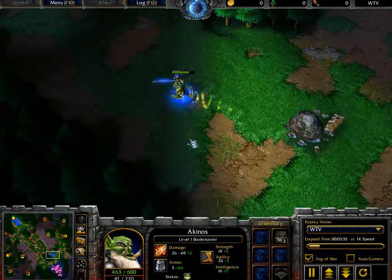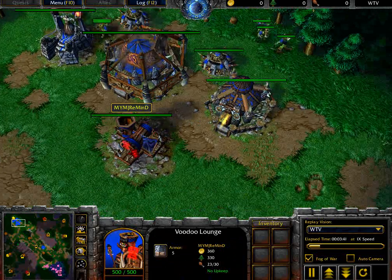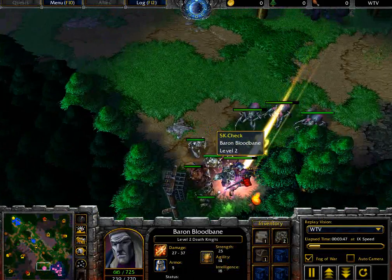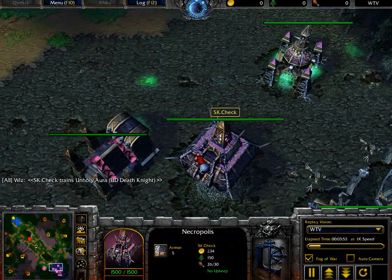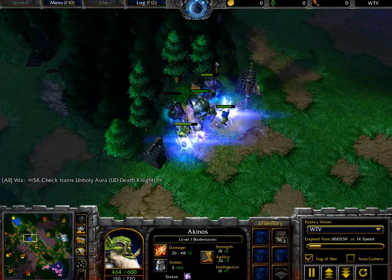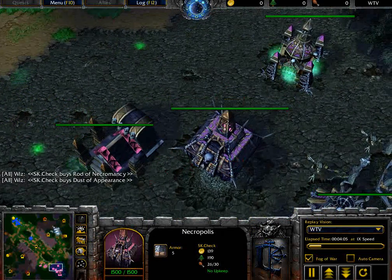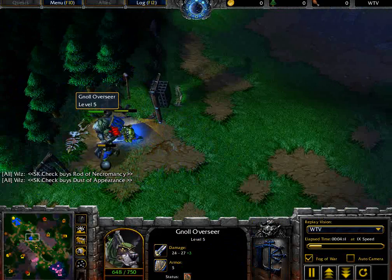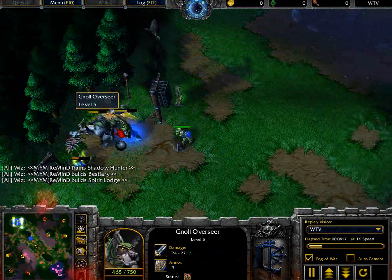Blademaster still has nothing really planned. Remind, whenever you do a quick tier 2 tech like this, I can only imagine you would be trying to go for early Raiders, or perhaps even early Wind Riders. And if you can get those Wind Riders down really, really early and surprise Check with them, I don't think Check's going to have enough time to tech to get web. Blademaster now coming in trying to finish off this particular Creep Camp, will get close to level 2 as it focuses down this Null Overseer.